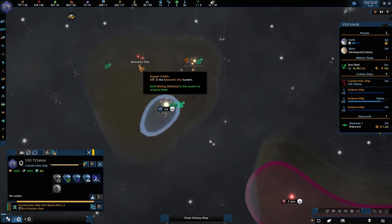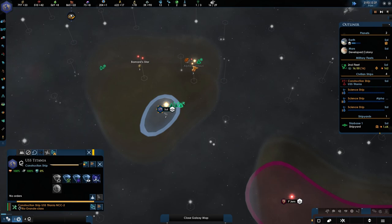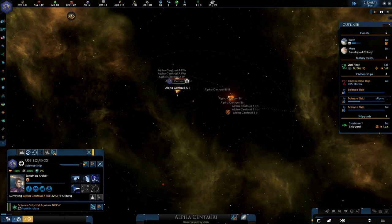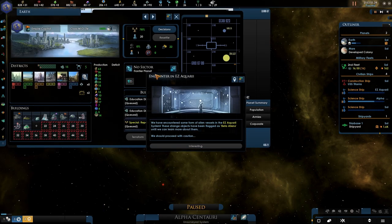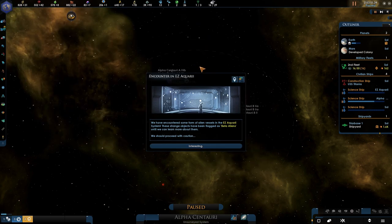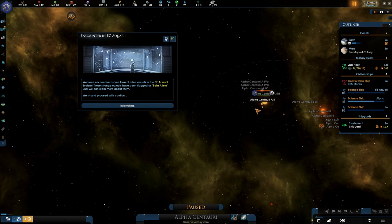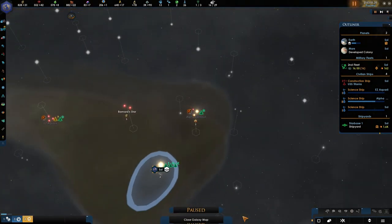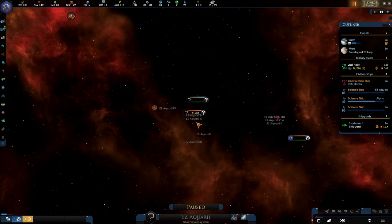Our construction ship has nothing else to do — the Barnard star is not very interesting, but this one is. I like the research, there are nine other jobs available, at least one planet that is a Type O. We could colonize over there, might be interesting.